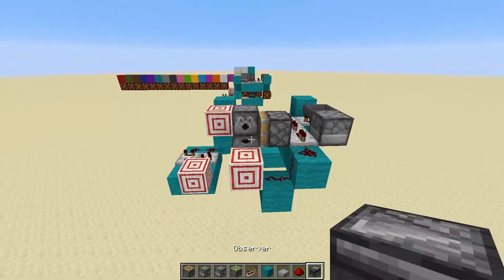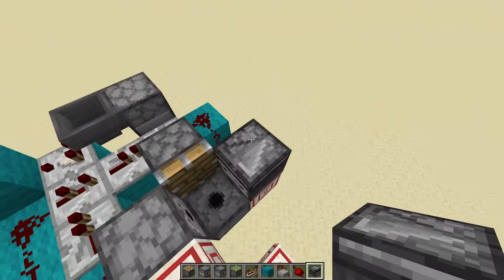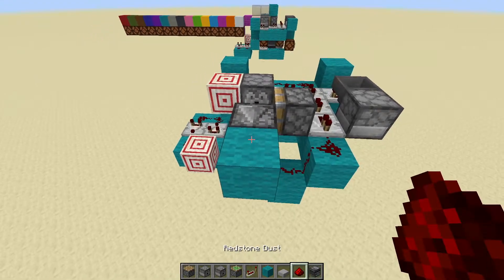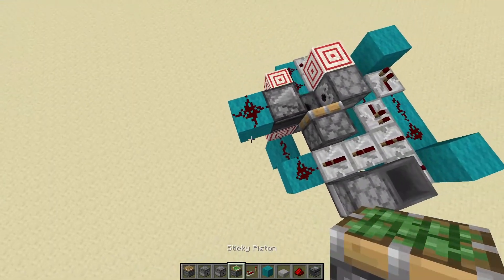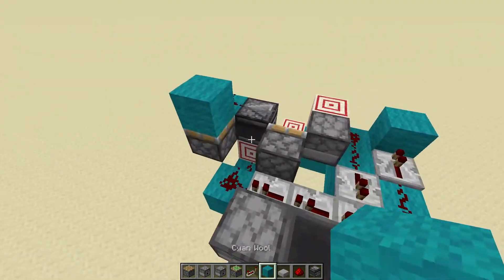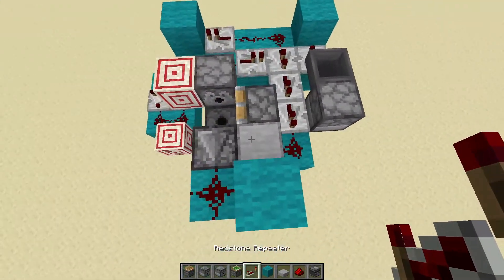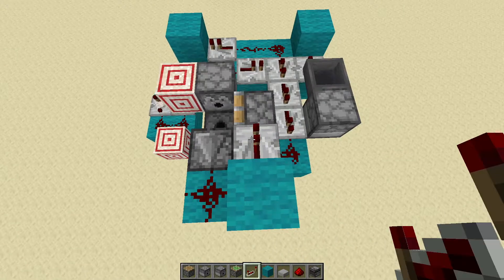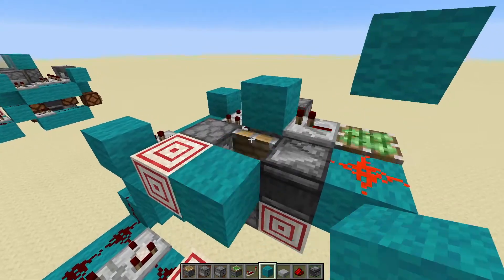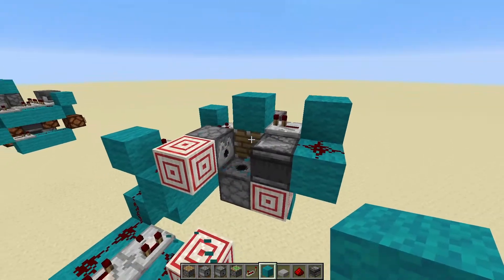Then you want the piston right there. Have an observer right there — the arrow should be facing toward it, facing the right way. Then you want to have a wool block there, or any block really works. Then a piston on that plus a sticky piston right there with a block on it. Any slab works and then a repeater and any block, and now you'll see it doesn't react two times — it only reacts once, which is what we want.